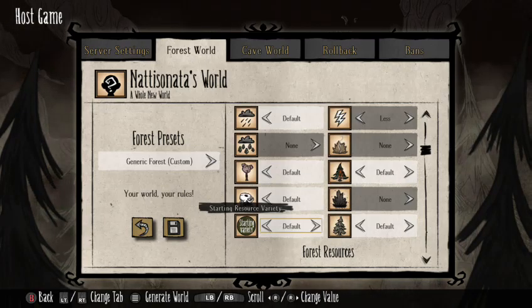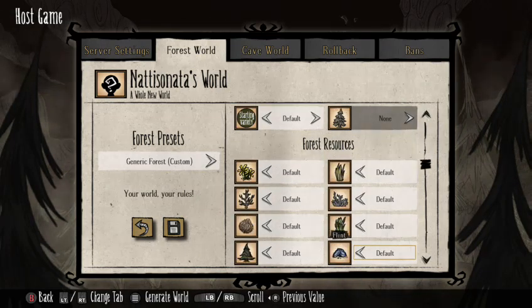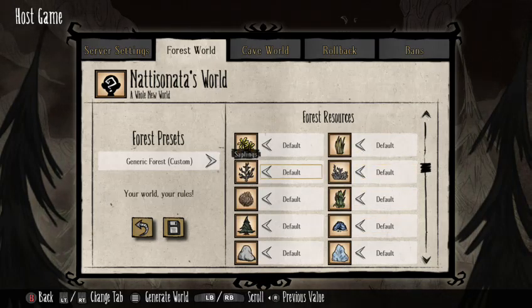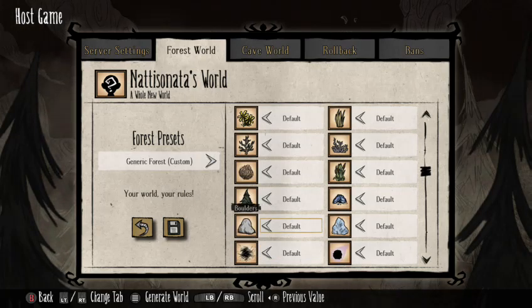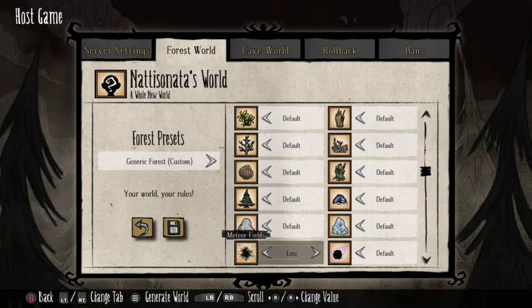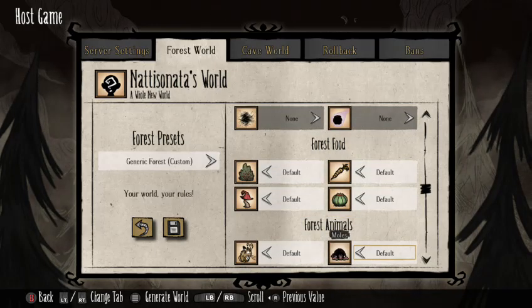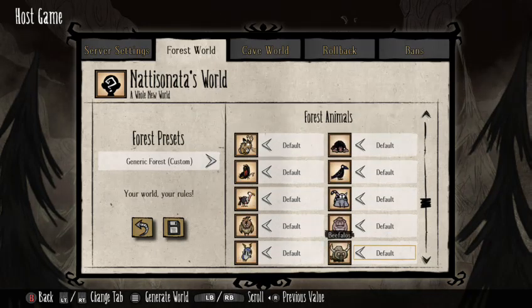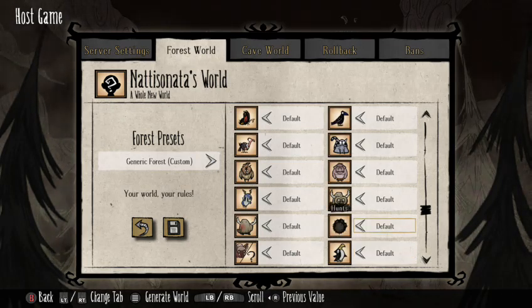Forest petrification — set it to None. Forest resources, keep most of these the same. Meteor fields — set to None, we don't want anyone getting struck by a meteor. Food resources are good, forest animals are good. For hunts — keep in mind hunts are different from the hunter at the walrus camp. Hunts are things you as the player can go do to find cool stuff — keep those in.